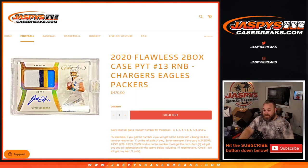Hi everyone, Sean with JaspiesCaseBreaks.com here doing a random number block randomizer for 2020 Flawless Two Box Case Pick Your Team Number 13 — Chargers, Eagles, and Packers.